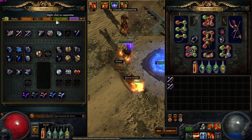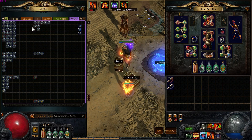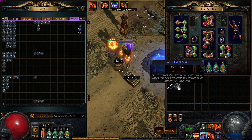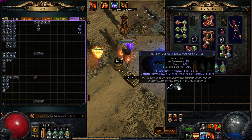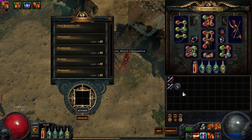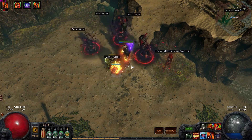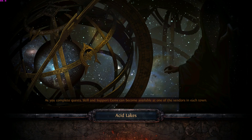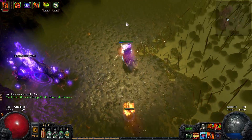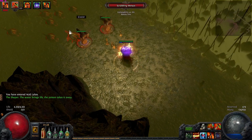What's the time? It's currently 18 minutes, so I have time for one more map. I can do this acid lakes — elemental equilibrium, monsters can avoid poison, blind, and bleed. That's okay. Acid lakes should be pretty easy and we can kind of just blast through it. That's really the goal with all the maps.